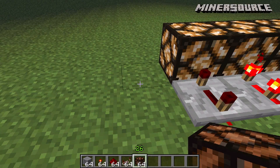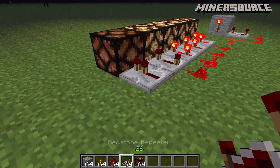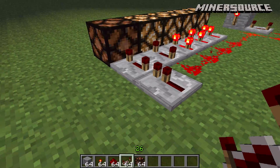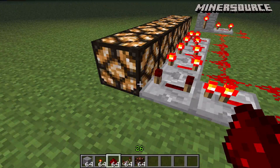The easiest way to extend it would be to place a redstone lamp there, put a redstone repeater on the last tick, and then place another redstone repeater behind it. That would give it one more tick than the fourth one, which would make it five.